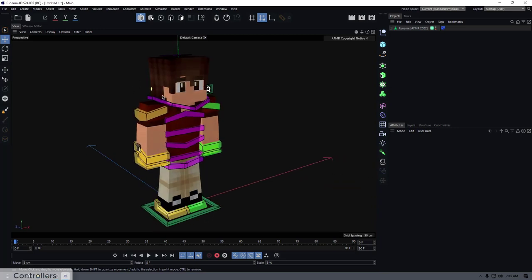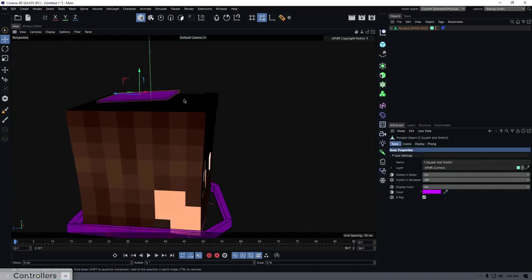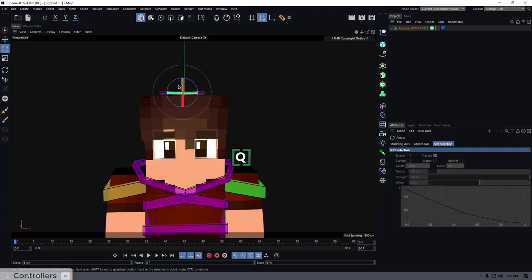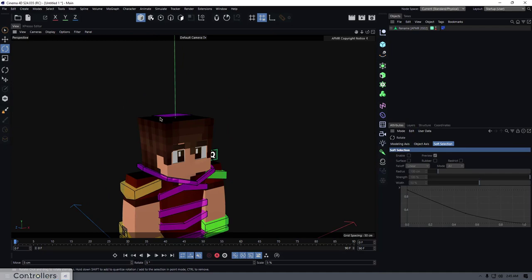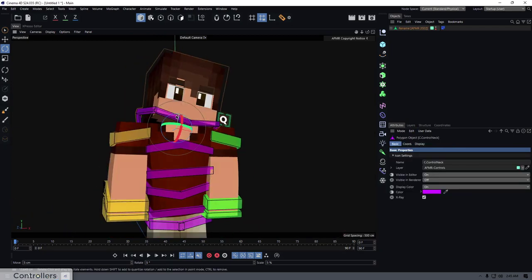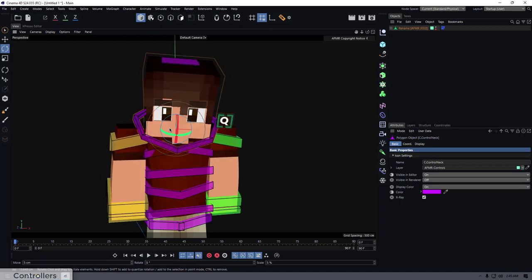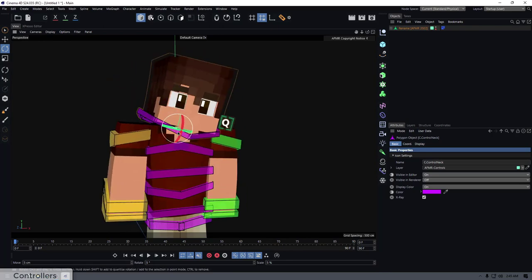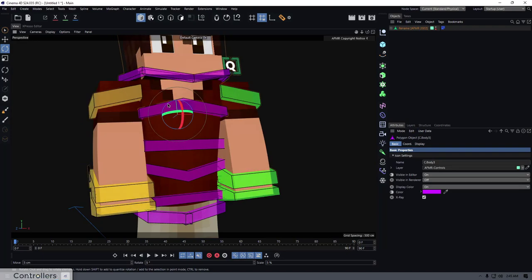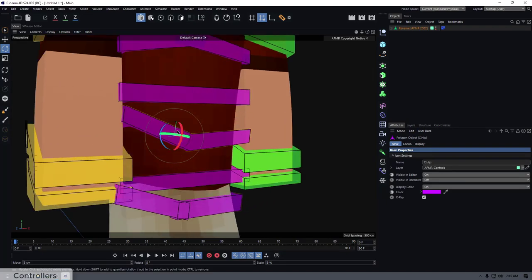The first thing we're going over is the controllers, going top to bottom. We have the squash and stretch controller — you can move it around and rotate it, though I don't really use it much. Next is the actual head controller; moving it around will move the head, and there's a new Smart Move feature that will also move the body — we'll cover that later.